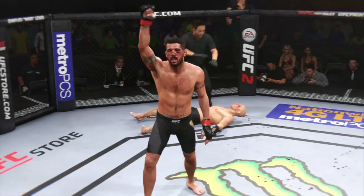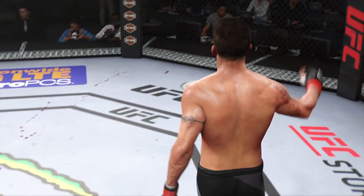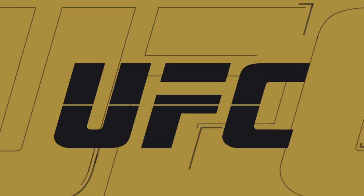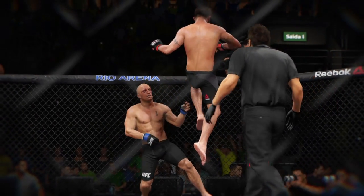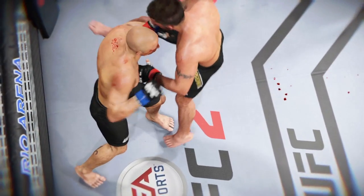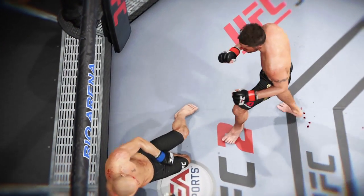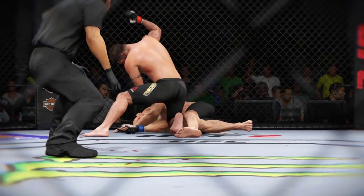Beautiful accuracy on the right hand for the victory. Here's the finish on our fight replay — let's take a look. This is the shot that drops him — perfect technique. He's clearly in big trouble. Let's look at it from another angle. This is the one that causes the knockdown and the subsequent follow-up strikes for the knockout. Great angle here — and he's out.